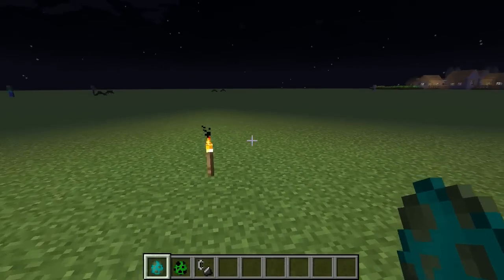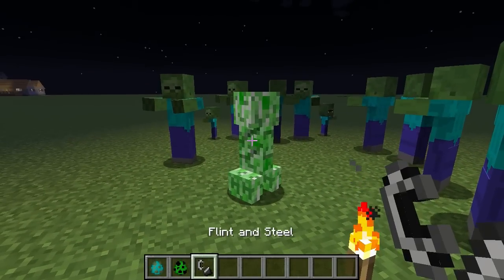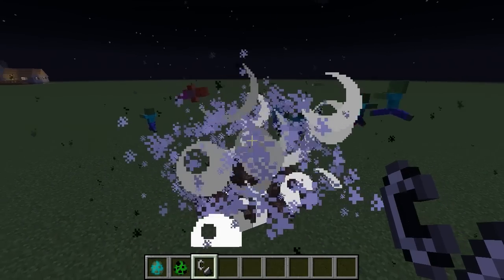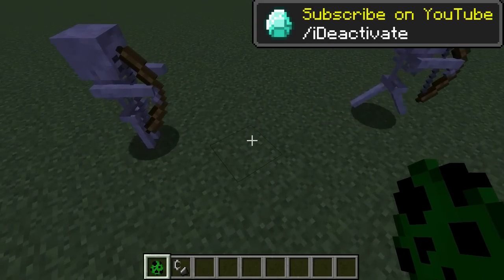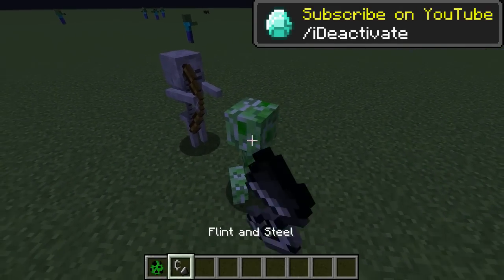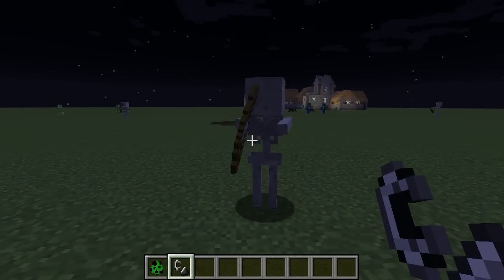During the development phase of release 1.8, a feature was added where mobs would run away from creepers when they were about to explode. However, the feature of mobs running away from creepers was removed due to performance issues — and you can see why, because it looks very laggy.